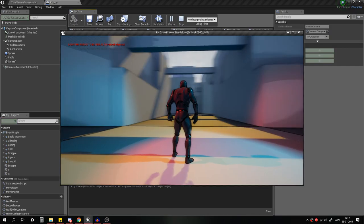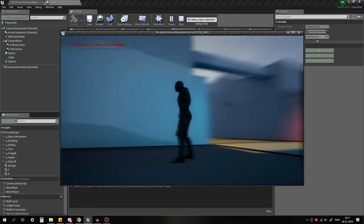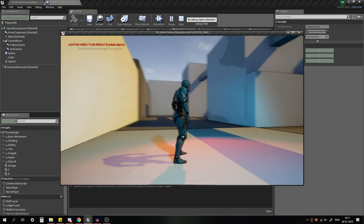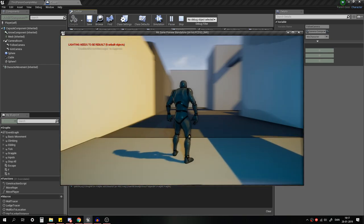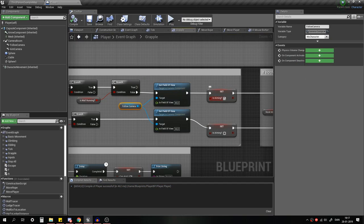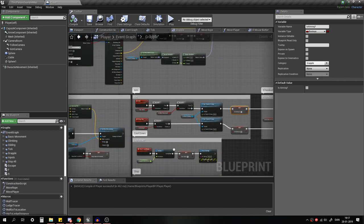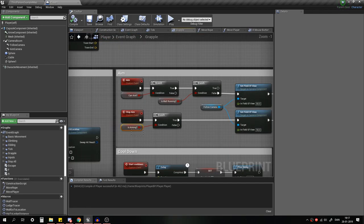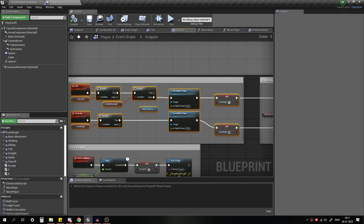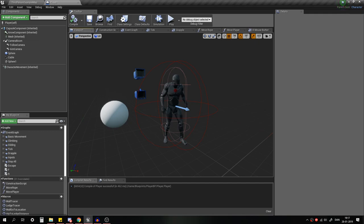Then we set the field of view — that's just to give a slight zoom in and basically an indicator of when you're aiming. I'm planning on also using a crosshair so you can actually see where you're aiming, but the FOV change is a good indicator. Then we just set Is Aiming to true. This system right here will actually be your entire aiming system — it'll work just fine.